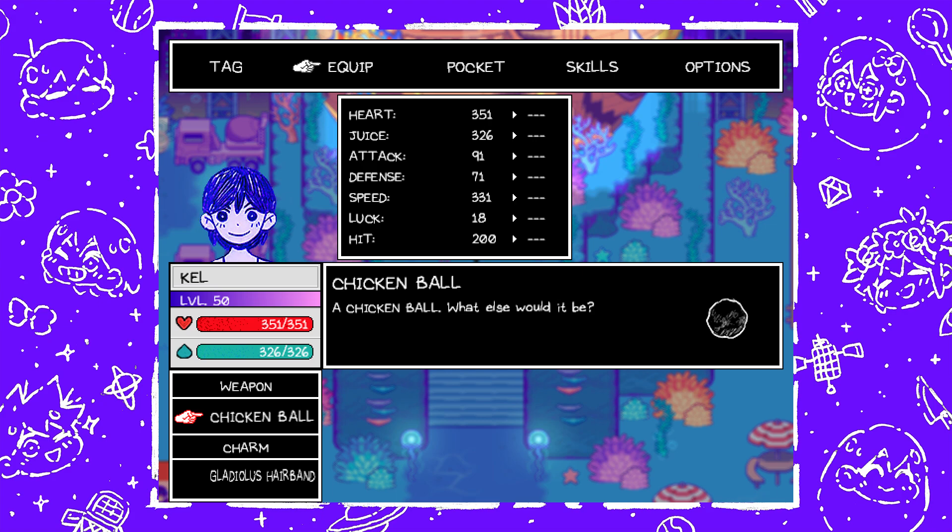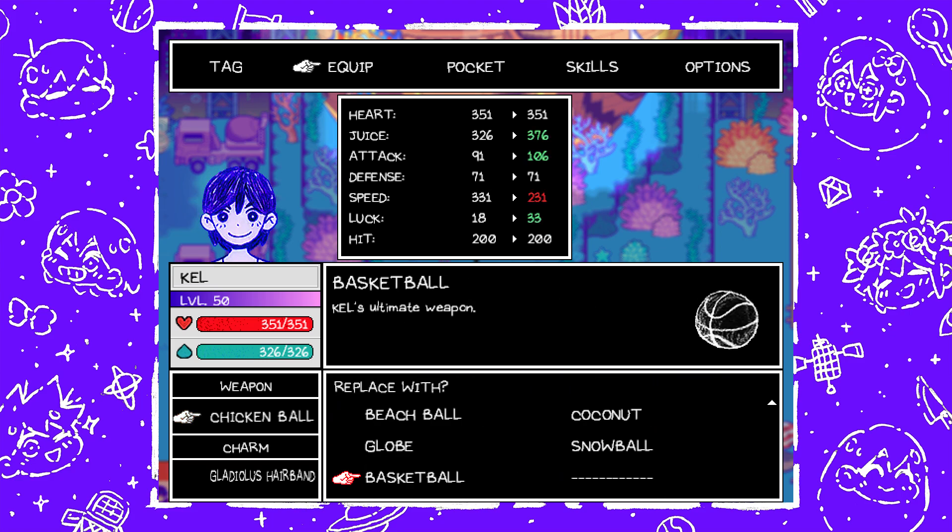That Chicken is interesting and unique because if it flees, you will no longer be able to encounter it. The thing about the Chicken Ball is that it heavily specializes in speed — it gives Kel like 331 speed. Combined with the Run and Gun skill and making him happy and flexing, that makes him a powerhouse. That's why I have this equipped over his ultimate weapon, the Basketball, which is from an Abbey Tentacle by the Foggy Bridge in Vast Forest. It buffs his juice and attack but doesn't give as much speed, though it does have increased luck. I just keep the speed because it works better with his Run and Gun skill.